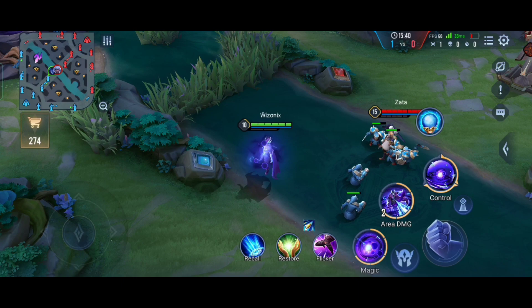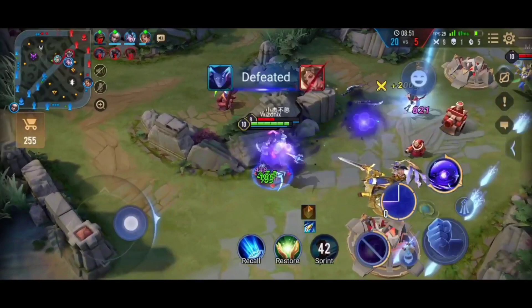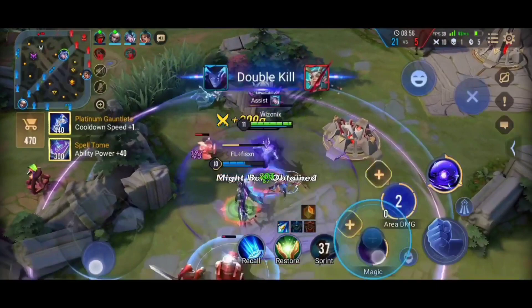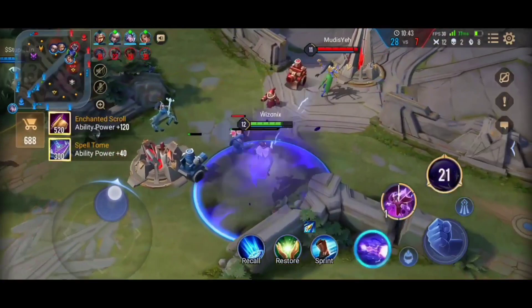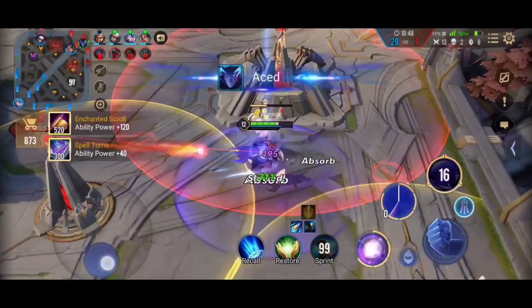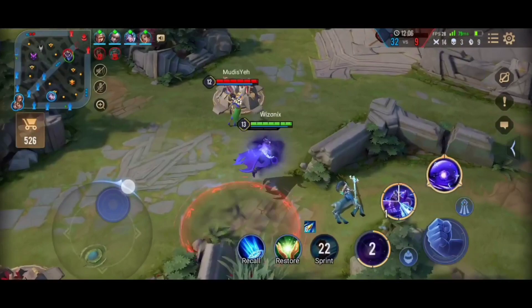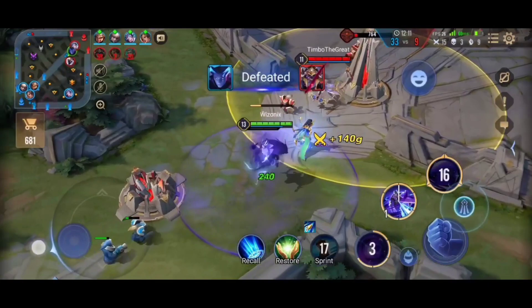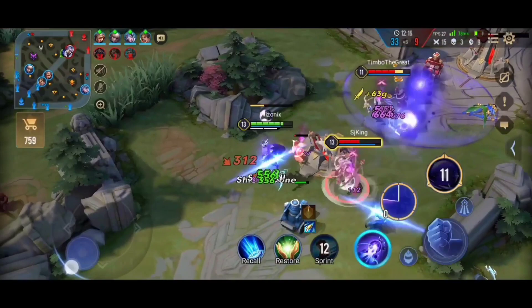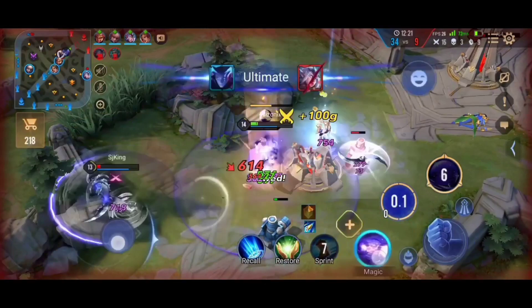Don't hesitate to go in when your first ability lands on the enemy — your damage will be so high they'll have to use Flicker to escape. Only avoid teleporting in if they are under the tower. Even the enemy jungler can be pressured. Only heroes like Maganga, who are strong early, or Natalia can really stand a chance against Lorion. In the late game, you can also use your first ability through a wall and then teleport through it with the second ability to escape — and since you're untargetable during the dash, no stun or damage will land on you.